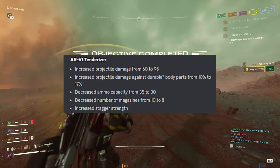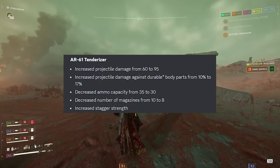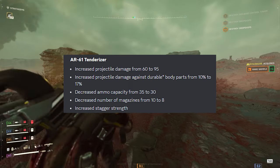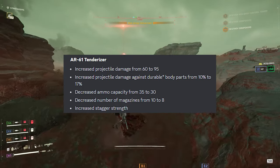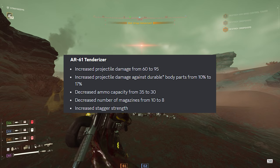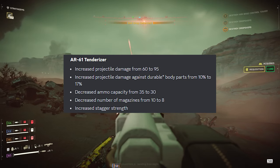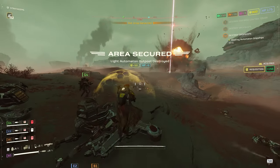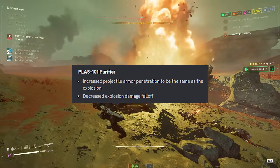The AR-61 Tenderizer — which I absolutely shitted on in my polar patriots war bond review — gets increased projectile damage from 60 to 95, increased damage against durable body parts from 10% to 70%, decreased ammo capacity from 35 to 30, decreased magazines from 10 to 8, and increased stagger strength. It's an interesting buff that kind of stabilizes the weapon overall.